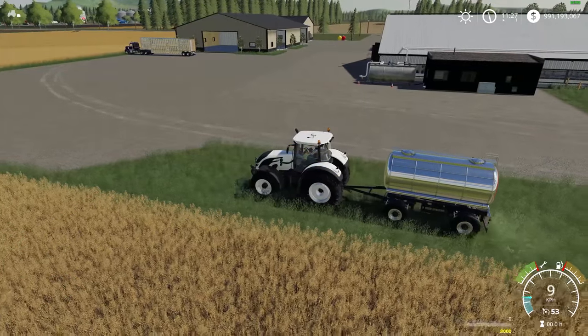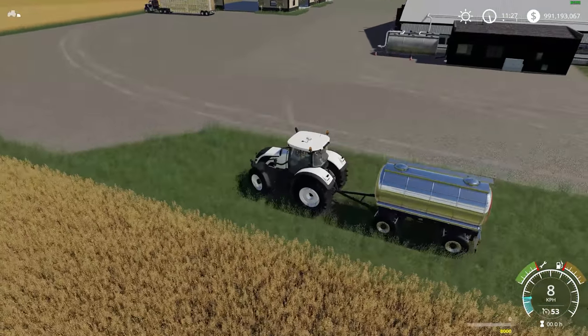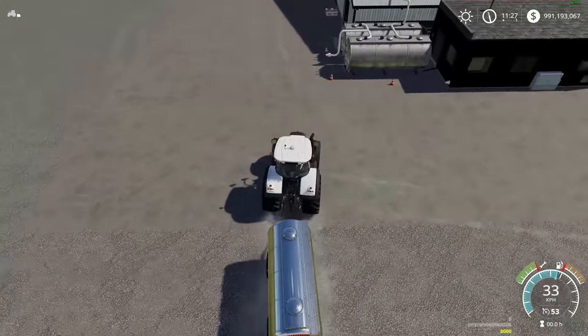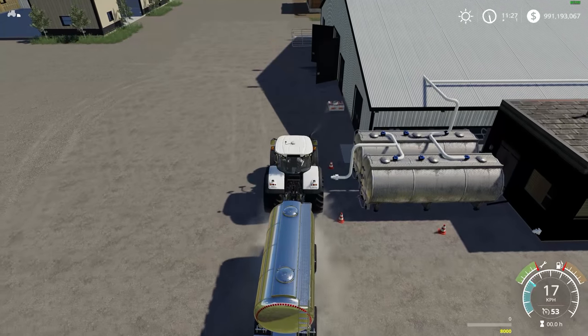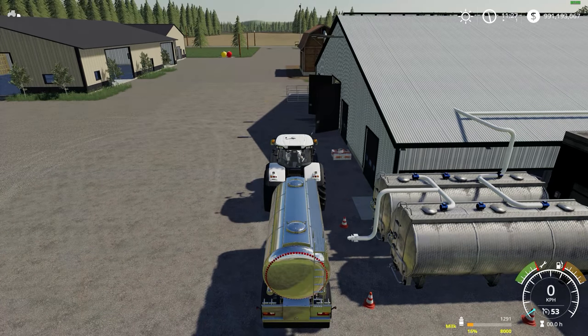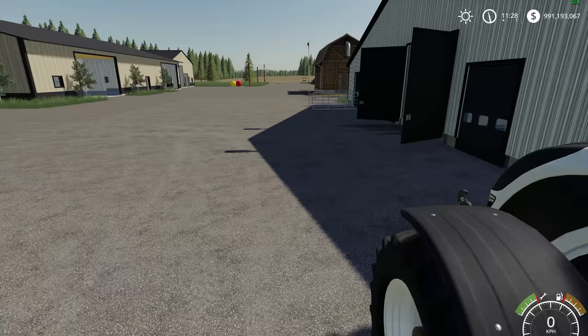And lastly we'll test out the milk trigger, right up by these silver tanks and the pylons. It's filling up — milk production was well underway and will fill this thing up no problem.